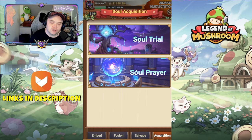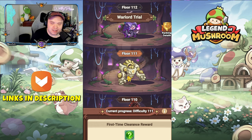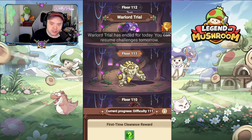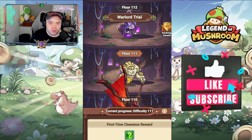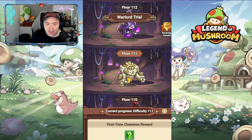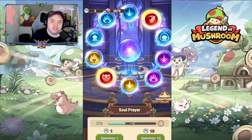If we go over to acquisition - the fourth tab - there are two sections: soul trial and soul prayer. Soul trial is that tower style - the last time I saw something like this was in Killer Instinct or Mortal Kombat. On the first day you do this you'll get up to floor 110 and then you won't be able to go further - it says 'warlord trial has ended for today, resume challenges tomorrow.' They do get progressively harder once you hit 100. For doing this I got a whole bunch of green souls which I salvaged for bunches of soul crystals, and I also picked up a bunch of these marble-looking things which are really really important.